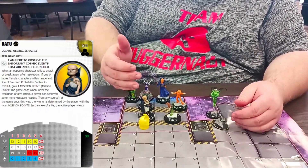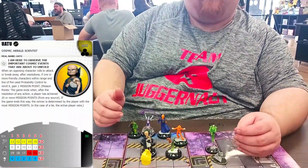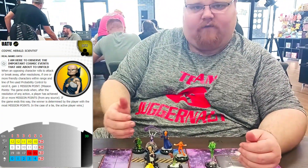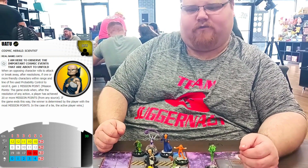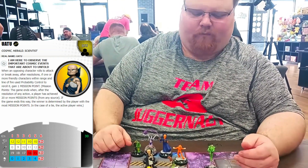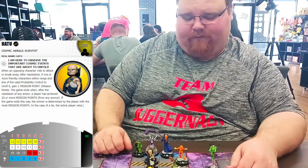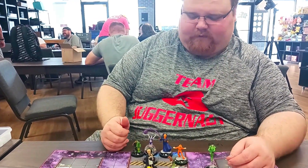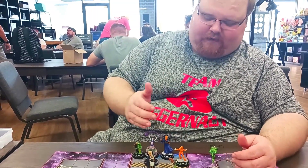We've got probability control with Uatu, prob with Chip, and can also choose prob with the Dark Hold — that's how Uatu gains mission points. When my opponent rolls breakaway or an attack roll, if I choose to reroll it with probability control I gain a mission point. That's once per attack or breakaway, so I can gain up to three mission points that way.